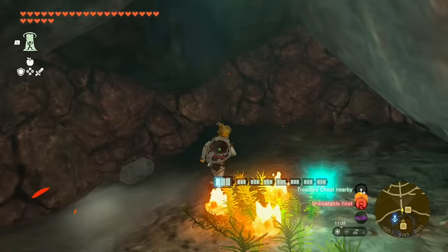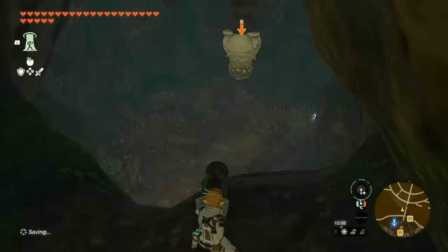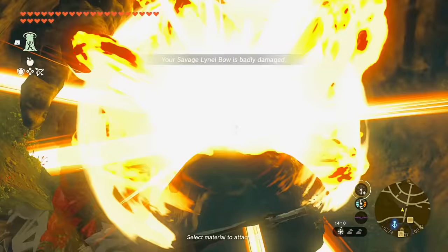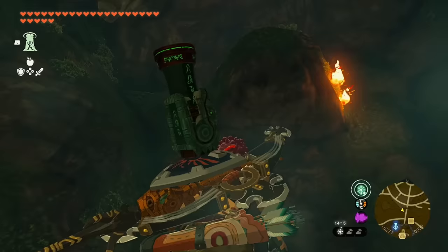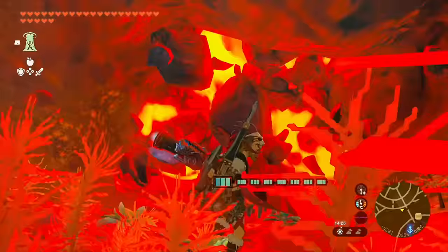To the right are just three ore deposits and nothing else, so head to the left. There's a Like-Like to deal with, and after clearing it out you'll notice a rock wall above you that needs to be broken. There's also a rock wall down below — I broke that — but there's nothing really in there, just a couple of lizards. Go ahead and ascend up through this level and continue deeper into the cave, which has more rocks.